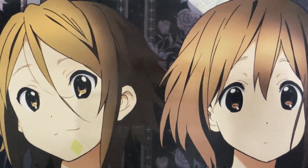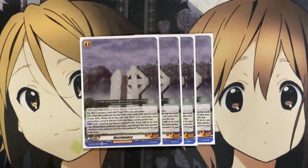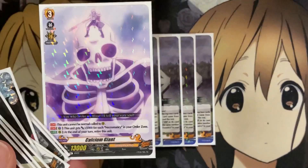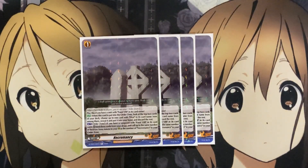Moving on now to the Orders. One of the important Orders in the deck is Necromancy. You play this if you have a unit with Faust the 8th in its card name. When this card is put into the Order Zone, look at the top two cards of your deck, choose up to one card with Eliza in its card name, reveal it, put it into your hand, and discard the rest. And from the Order Zone, if you have a Vanguard with Faust the 8th in its card name, bind three cards from your Drop Zone, call up to the same number of Skeleton Army Tokens to your Rear Guard as the number of Necromancy in your Order Zone. So you want to set up Necromancy as quickly as possible, because the more you have, the more Skeleton Army Tokens you can call onto the field. Then use those same cards to set up Calcium Giant, and also have cards to retire to re-stand your other cards like Eliza. This card definitely sets up all your plays in the deck, so it is a definite four of.